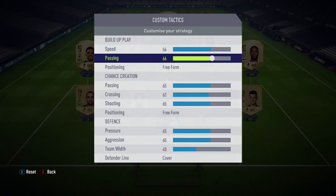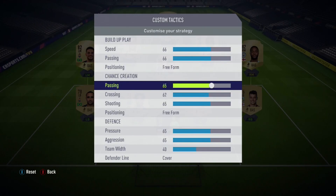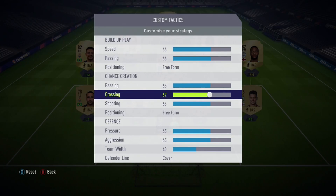We want those long passes, those fast passes to get the ball from back to front as quickly as possible to counter on those teams. Free form - I don't think it affects too much, but it gives a bit more variety of where your players are going to end up and also makes it unpredictable. It's up to you whether you want three or four or not. Passing, again, you want it up high because you want those long passes. You want players to be looking into the space. Crossing I put up because it's nice to have the option of a cross, and also it keeps your CAM and right mid quite wide and close together, which creates those two-on-ones against the full back where you can easily get in behind.